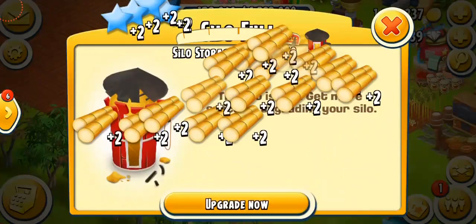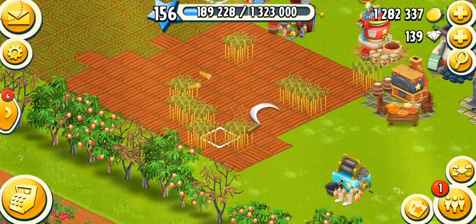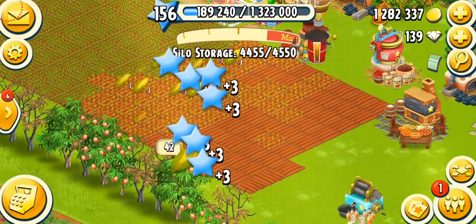I just got a plank, which is awesome — I really need those. My silo is full so I'm probably going to plant some wheat. There we go, that's some wheat and some corn planted.